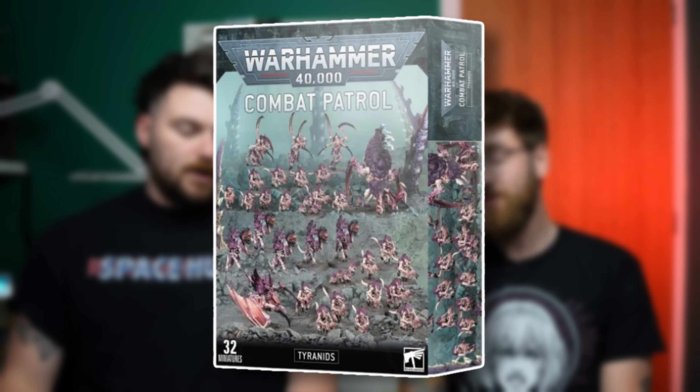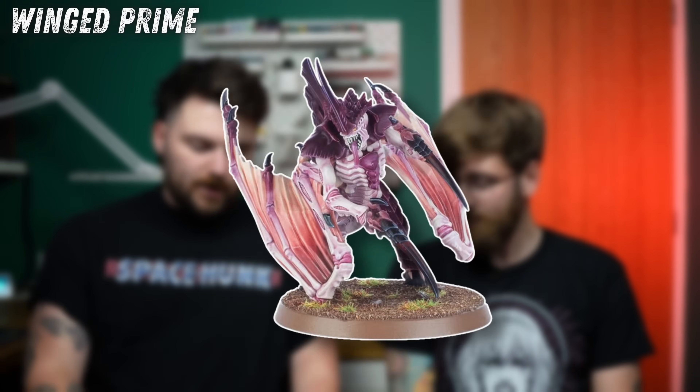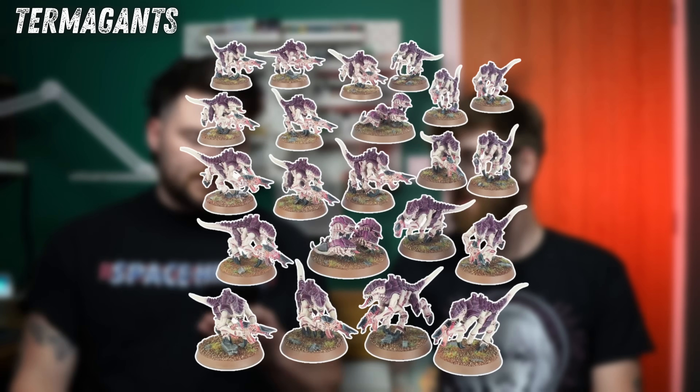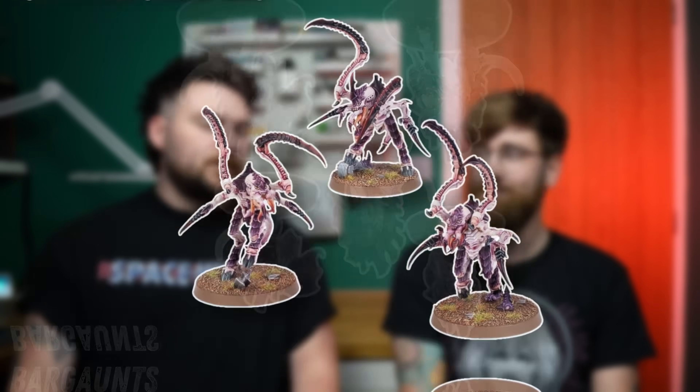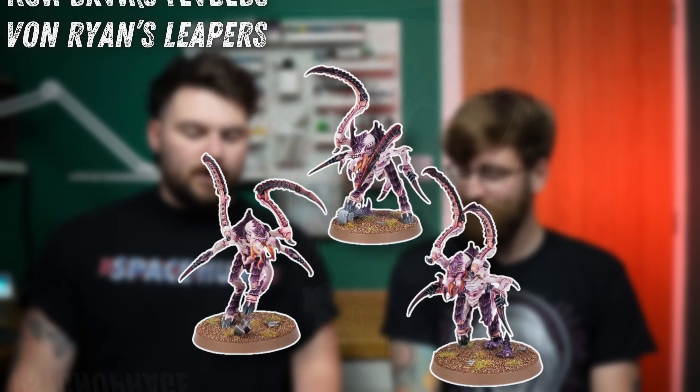The new Tyranids box has 32 miniatures — loads better than the Space Marine one. You get the Winged Hive Tyrant, 20 new Gaunts, five Barbgaunts, three Von Ryan's Leapers, and a Psychophage. For 32 models I think that's a smash for sure. It's just infinitely better. Though the rules for Combat Patrol, if you're playing it — awful. You won't win no matter what you play.